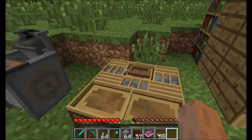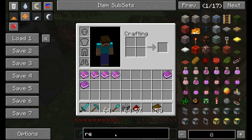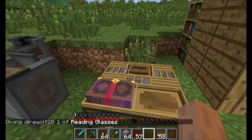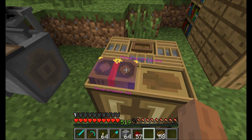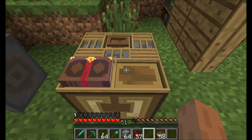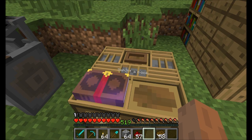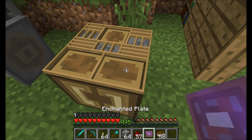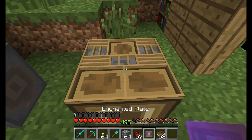Go ahead and throw your chase in the top left slot and place your enchanted book in the designated slot. If you're wearing your reading glasses, you can look at it and see how many levels are required to make a copy. You can see it's Sharpness 3 and requires 24 levels — I've seen it go as high as 31 but it can probably go even higher. Then sneak right-click on the enchanted book to get the enchanted plate.